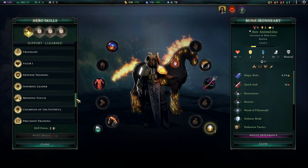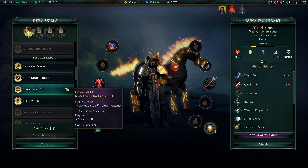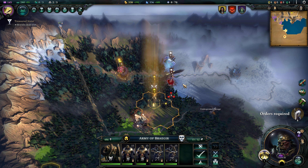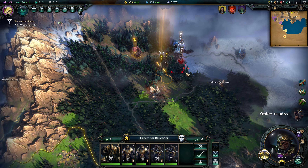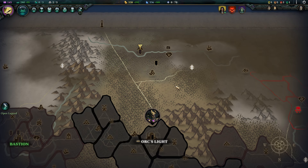Runa got a level up, so let's see what we want to give her. I think we're done with the support abilities on Runa — we're gonna switch over to building her mage capabilities as well. We're gonna start with Magecraft for increased accuracy and the ability to ignore status resistance better. We're gonna see if we can't take care of that gold vein before we take care of these other units.